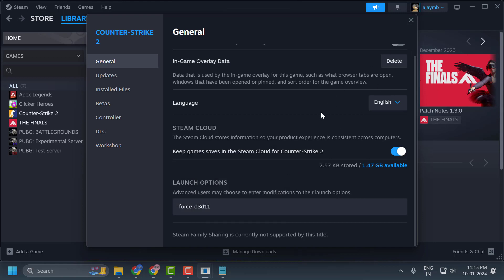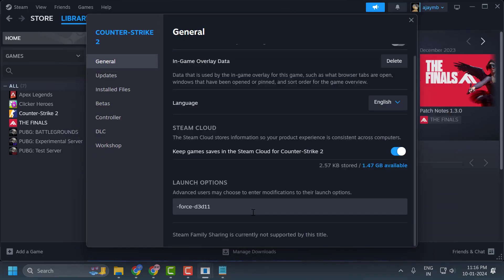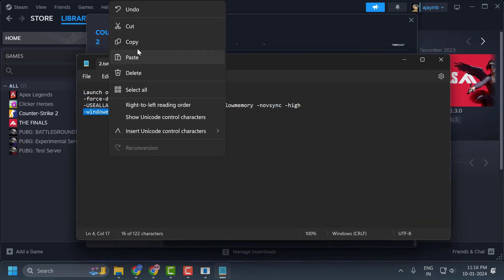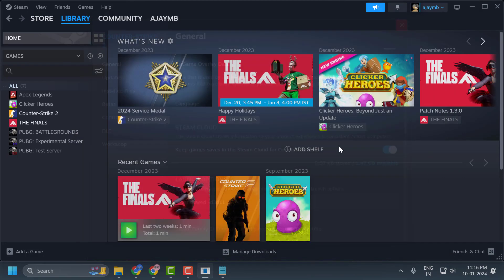Launch the game and check if the problem is solved. If not, copy the second launch option, paste it into the Launch Options section, and check again. If that still doesn't work, copy the third launch option, paste it into the Launch Options section, and check if the problem is solved.